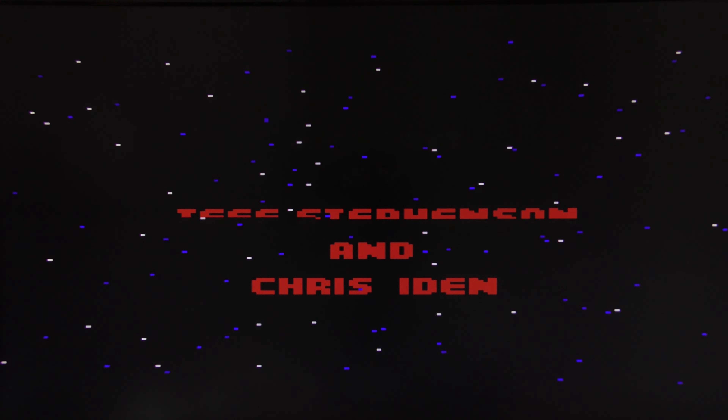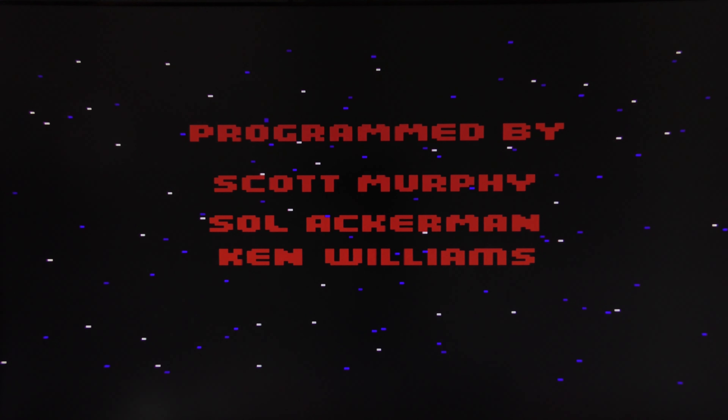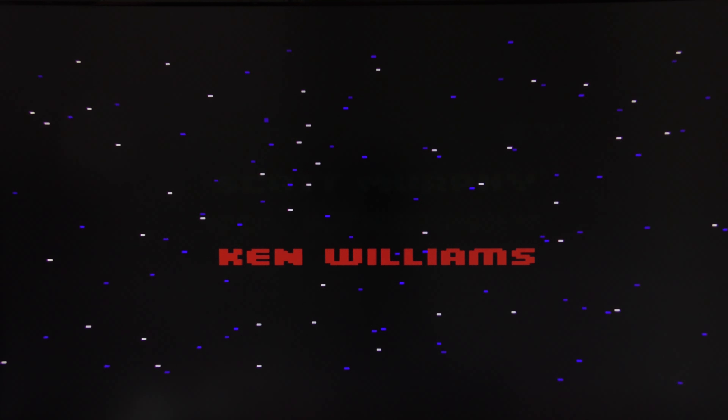As you can see here we've got all the credits for the game development system, which was AGI — Adventure Game Interpreter. The programmers were Scott Murphy, Sol Ackerman, and Ken Williams, Ken Williams being the CEO of Sierra at the time. The graphics were done by Mark Crowe.